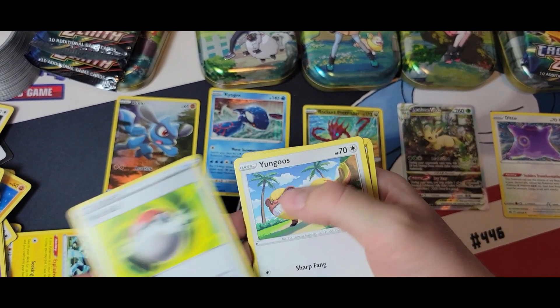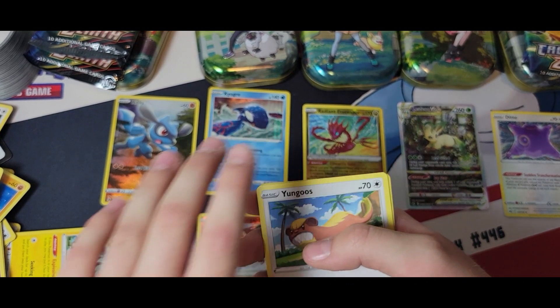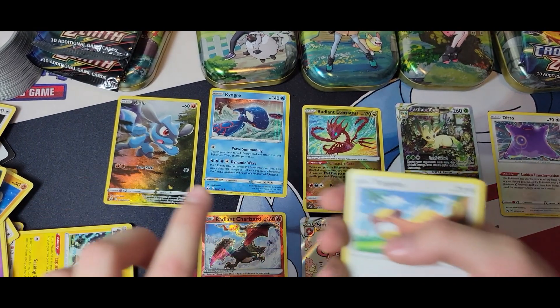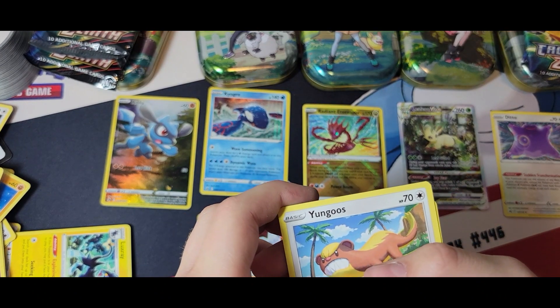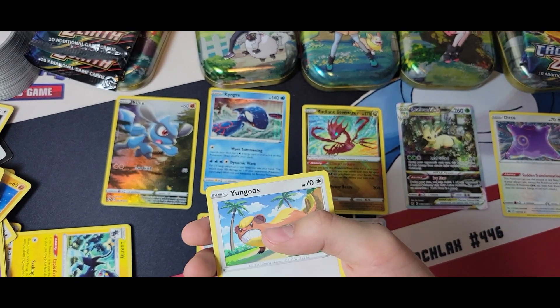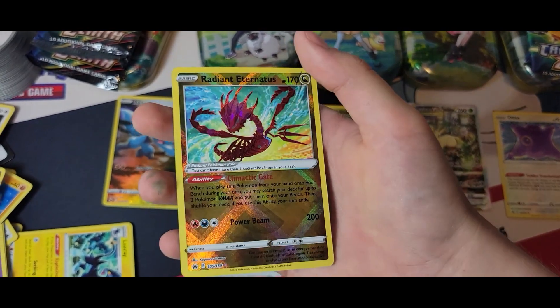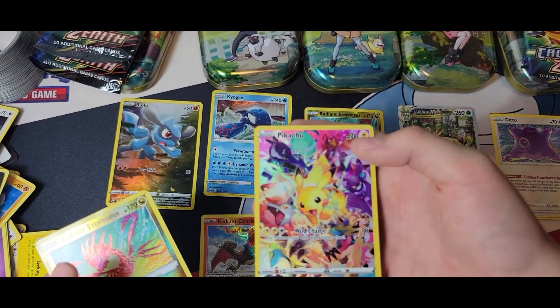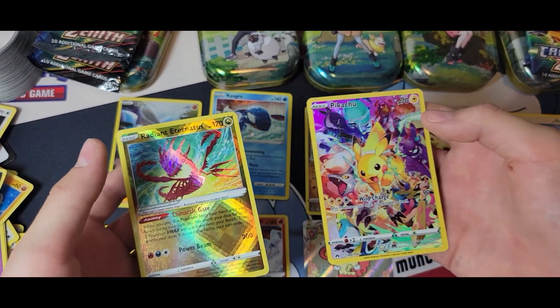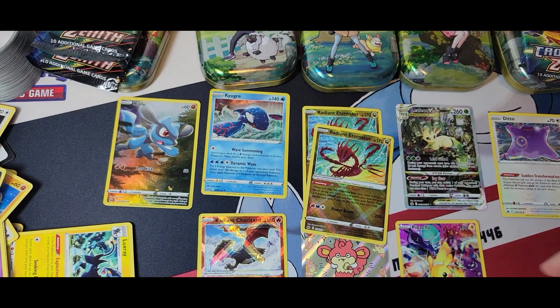We got a Scyther, Pokéball — oh my god, wait. That looks like another Radiant Eternatus! Does it? It looks like it... it IS another Radiant Eternatus! No way! That is the best pack just — oh my gosh!